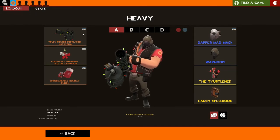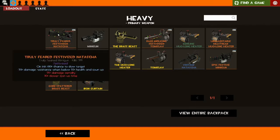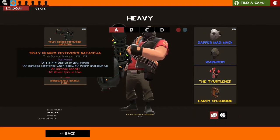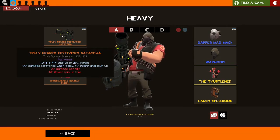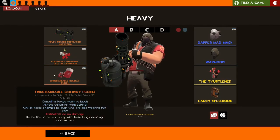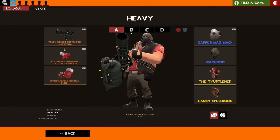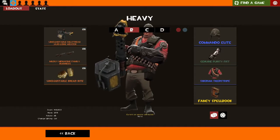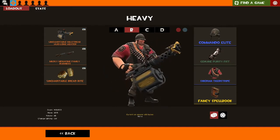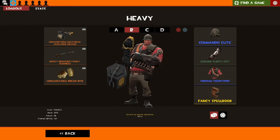Heavy has been really fun — probably my most-played class this week. I do run the Minigun more than I run the Natascha. Natascha is just for the last kind of game, and it's been really fun on 5CP — especially when Scouts are trying to get past you to back-cap, you can stop them with the Natascha. I'm using the Holiday Punch because you can do a lot rather than just dying — punching them to try and stun them and get the taunt kill.